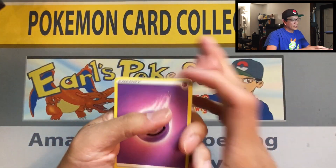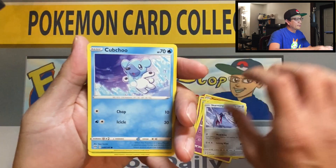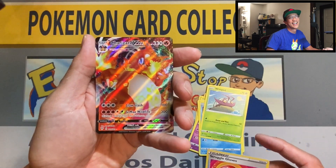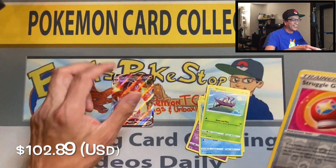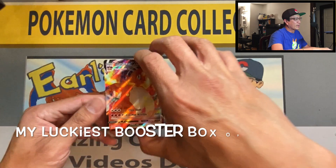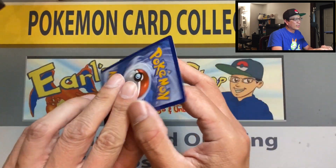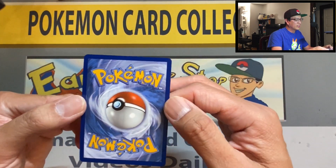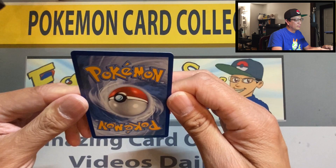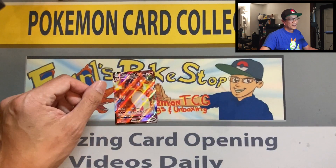Four cards: psychic energy, lunatone, staravia, pupitar, paris, gothita, skarmory, cubchoo, wimpod, struggle gloves — reverse Charizard VMAX! What was I saying?! We are starting to warm up and look what we got — this is my second Charizard VMAX! The first one I pulled from a two-pack blister. And guys, this looks like a PSA 10 to me — wow! Second Charizard VMAX, insane!